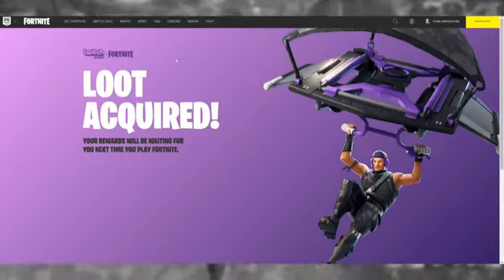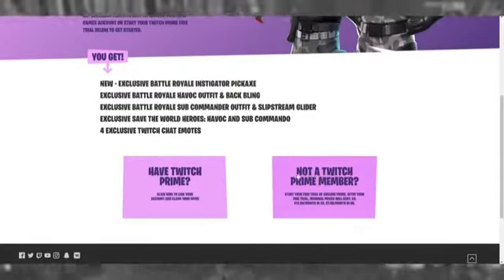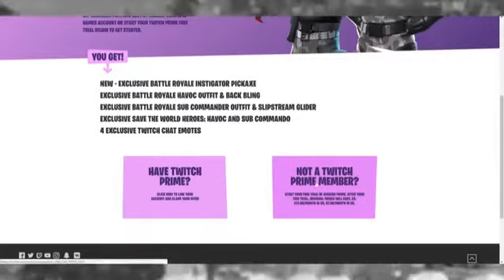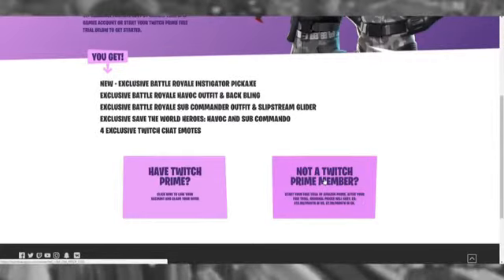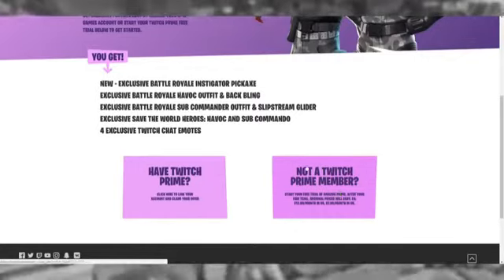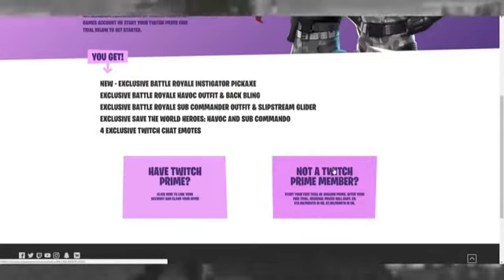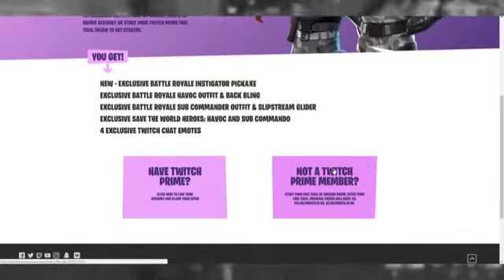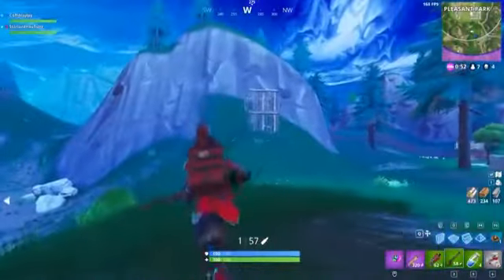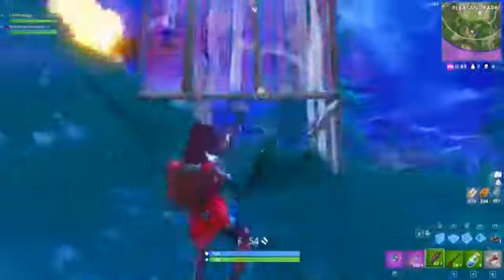There is also a shortcut — you can click 'Not a Twitch Prime member? Start your free trial of Amazon Prime' directly on Twitch. However, I believe that when the new skins come out, this option will be completely bugged, so the chances of getting through are very slim — which is why I've told you to do it the longer way. Also, when creating these accounts on Amazon and Twitch, make sure you write down your email and passwords, as I've seen many people forget them after using their free 30-day trial.